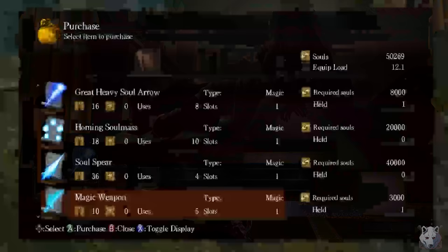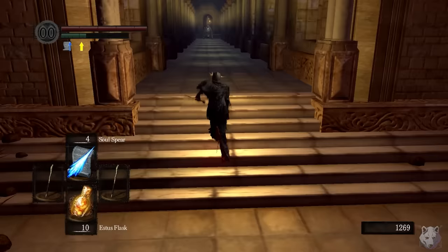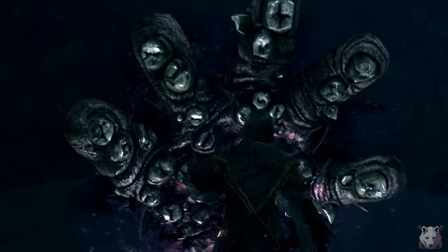With the Lord Vessel in hand, we warp back to Firelink and buy Soul Spear, Great Soul Arrow, and Heavy Soul Arrows from Big Hat Logan. We do the stanky leg, then head off to the Duke's Archives — because if I'm gonna showcase how easy being a mage is, we might as well full send it. So we're gonna pick up the Broken Pendant, then it's off to Darkroot Basin to get yanked by Manus and face off with the Sanctuary Guardian.